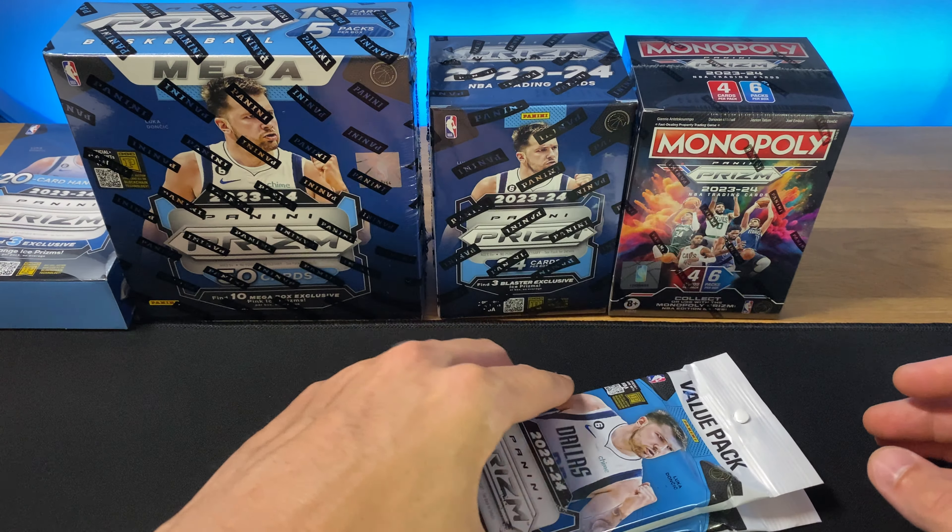We've got Amari Bailey, Andre Jackson Jr., a Trey Young with the dominance, a backwards card, we've got a Zach LaVine. Their first pink cracked ice — I'm Thompson with the silver. Looks like we've got a Gary Payton, Kenyon Martin Jr. with the pink cracked ice. Nothing too crazy in that first pack. Prism is definitely one of those sets where it is hard to hit anything decent, but the opportunity is always there.